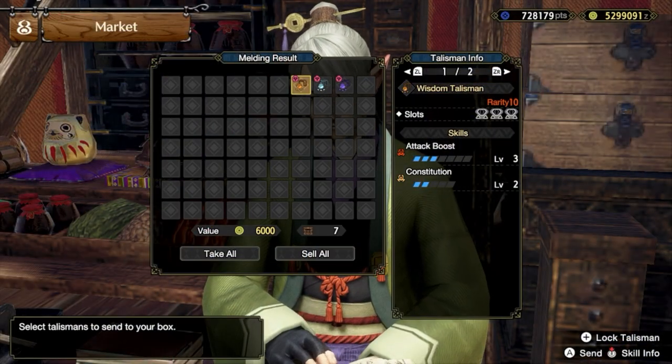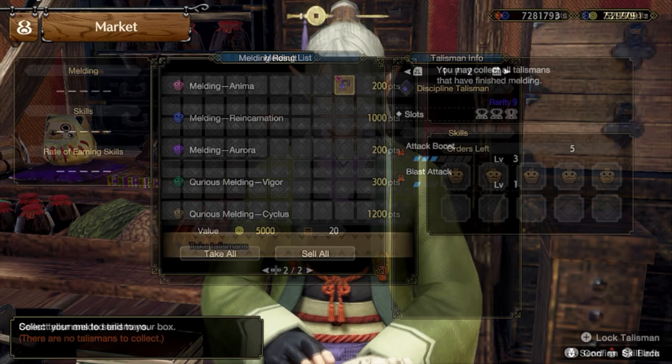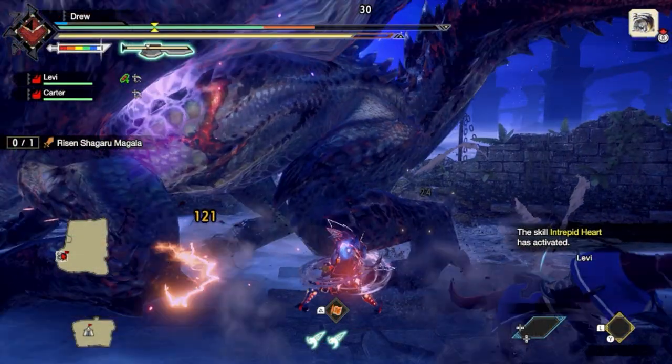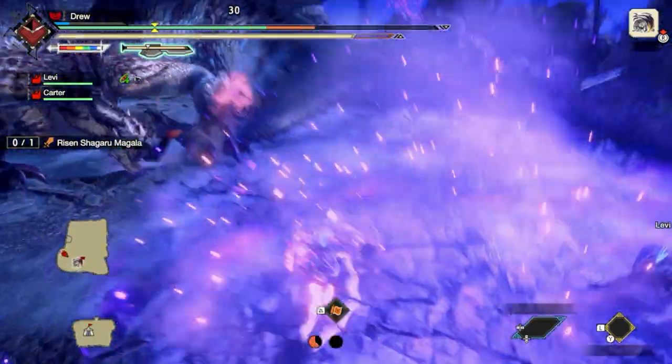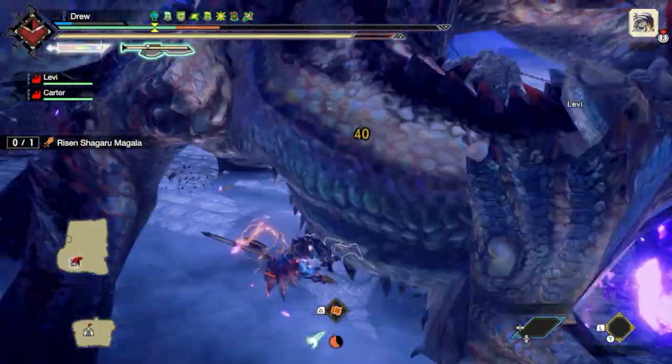The talisman used for all builds will be an Attack Boost 3 talisman with 3 level 2 slots. I was able to obtain this relatively easily using a new Cyclist Melding option targeting Attack Boost. Of course, talismans can be pretty incredible right now, but I wanted to use one that is easier to obtain in the build templates. So do use your own and adjust if you have a really good talisman.